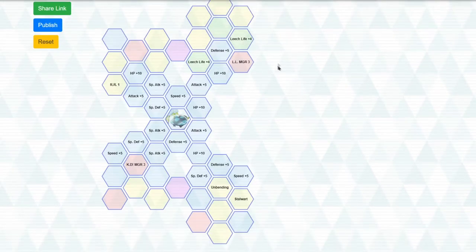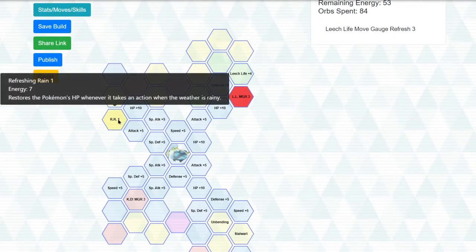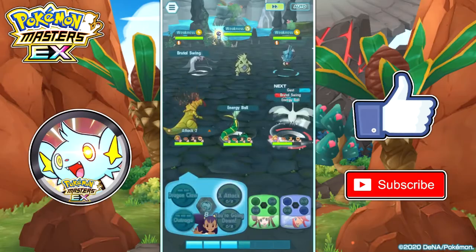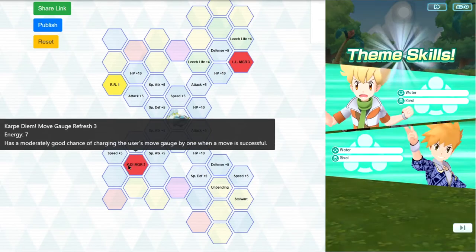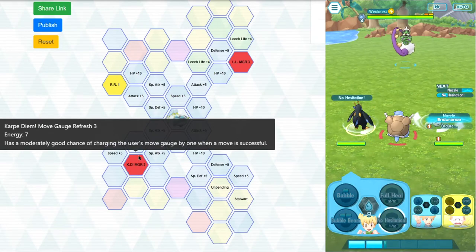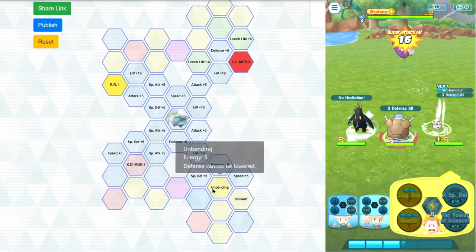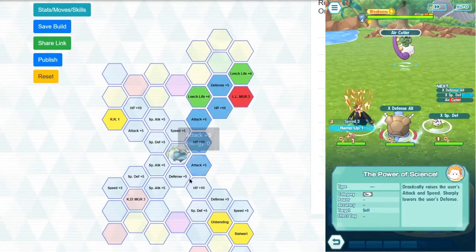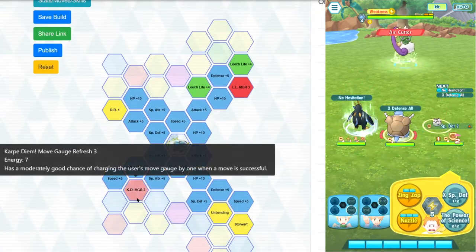For her grid at 1 out of 5, she has Leech Life MGR 3 — a 40% chance to get back a move gauge. There's also Refreshing Rain 1, which is great if you're running a Rain Team for better survivability, and Carpe Diem Move Gauge Refresh 3. However, since Carpe Diem is only used once, spending 7 energy for a one-time benefit isn't worth it. She also has Unbending and Stalwart, so at 1 out of 5 just take everything except the Carpe Diem node.